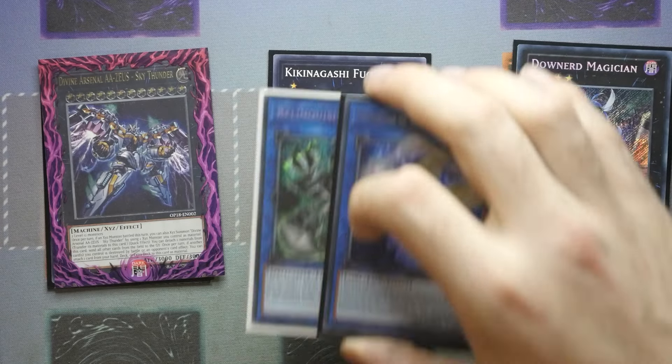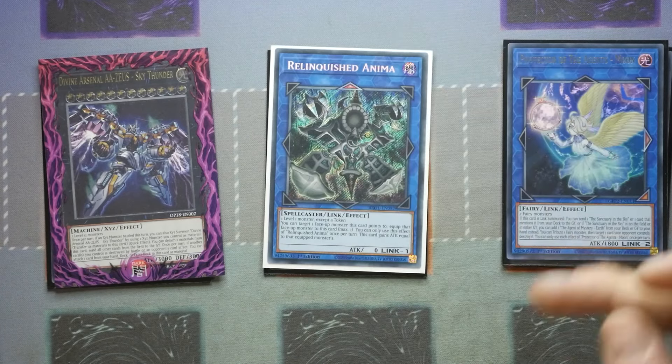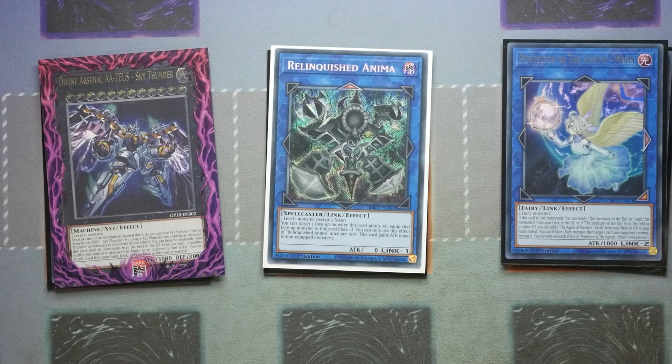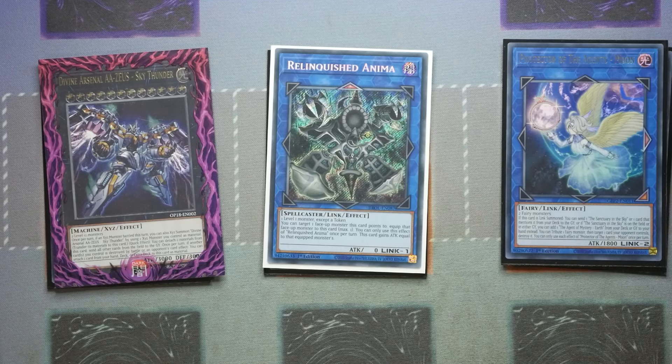During either player's turn, you get to detach material from Lyrilus and until the end of this turn, Lyrilus monsters you control cannot be destroyed by battle or card effects, and you take no battle damage. For the other XYZs that are technically not Purlys, we've got one Divine Arsenal AA-ZEUS, because you're going to be ranking up any of these or your lower level Purlys into Zeus. And then we are playing two Link monsters: one Relinquished Anima. You would play SP Little Knight if you have access to it, but instead we are playing Ex-Purly Happiness. The reason you play Protector of the Agents, the Moon, is because it tributes a Fairy as cost, so it lets you get past a card like Skill Drain.